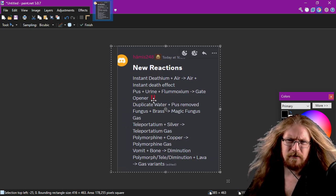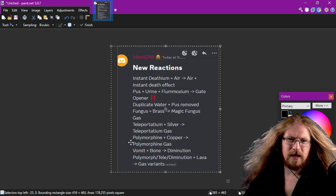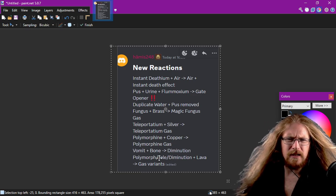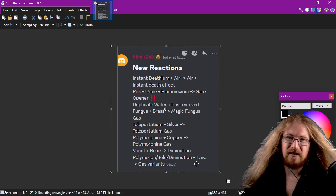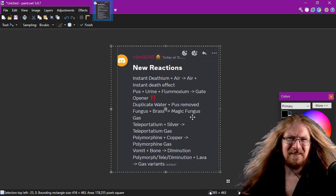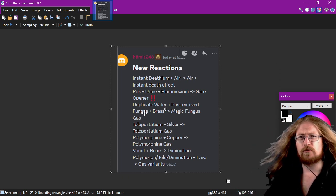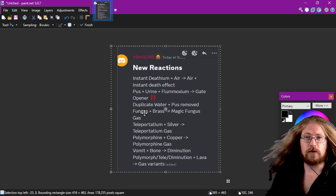Thank you to Hamis for this as well. So to recap: teleport plus silver makes teleport gas, polymorph plus copper makes polygas, vomit plus bone makes diminutant, polytelidiminutant lava gas variants — yeah, I definitely didn't feel like doing that one. But yeah, the magic fungus — I'll have a gander at that one, because that's going to be quite easy. Watch on the casual runs we do here on YouTube or over at twitch.tv — we'll do that one.